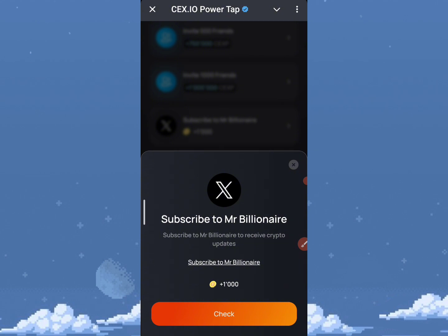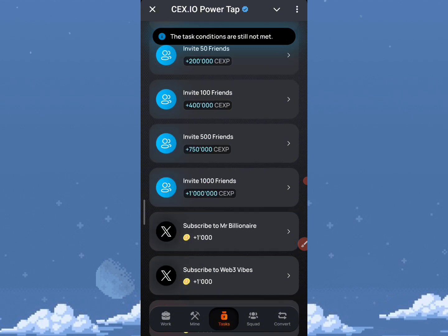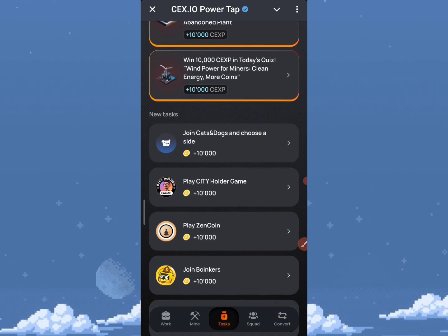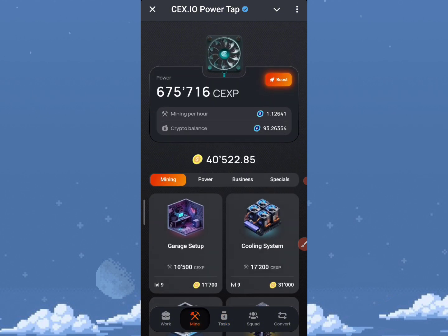To complete a task: click on the account, turn on notifications, then come back to the hub. Note that checking task completion is not always immediately available — you may need to come back after an hour. Once verified, the task will be marked as done. If you find this video useful, please hit the subscribe button.